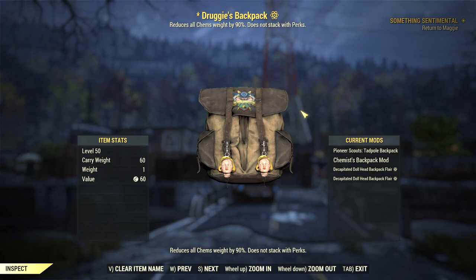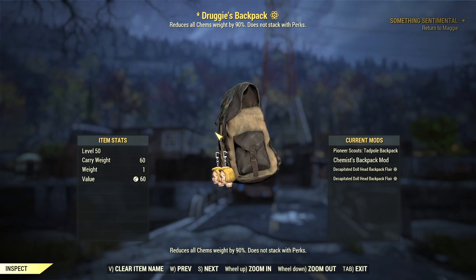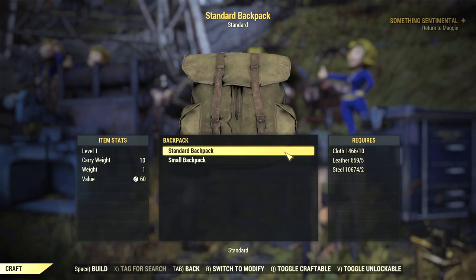You find the plans for a small backpack by following the overseas main quest, and the plans for a large one by taking part in pioneer scout activities. At level 50, the small backpack gives you 30 extra carrying capacity, while the normal backpack gives you double that for 60 extra pounds.